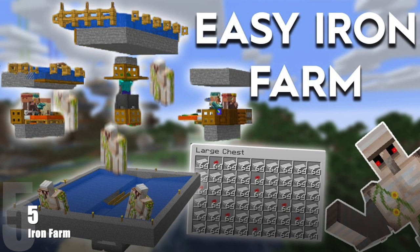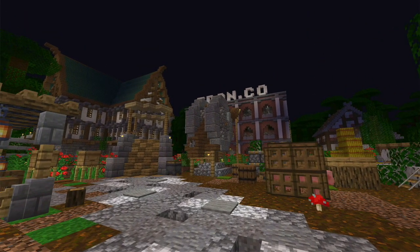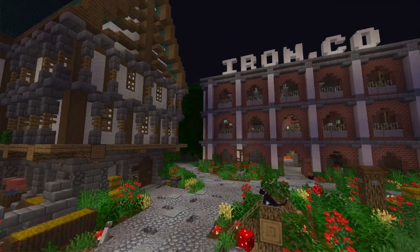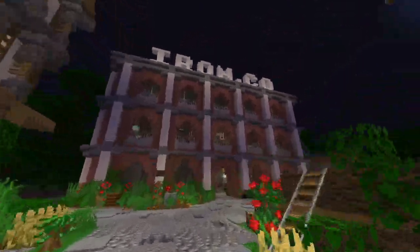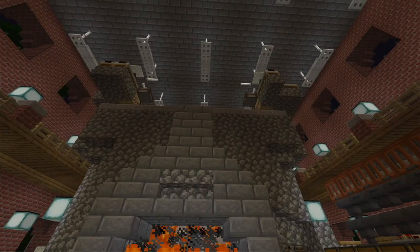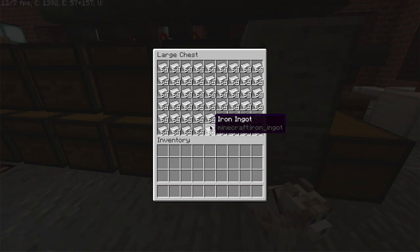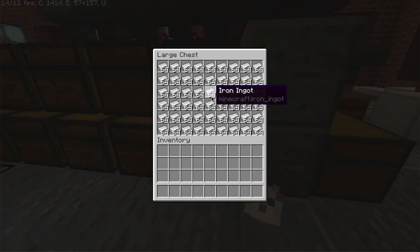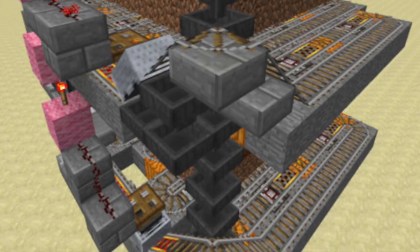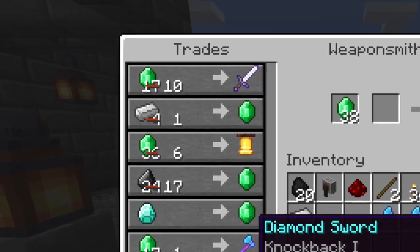Number 5: An Iron Farm. Let's take a look at one of Minecraft's oldest automatic farms out there. With some designs being almost a decade old by now, Iron Farms have gone through quite a few iterations, some bad and some better. What was once a huge endeavor with many doors is now much more simple and easy to understand. But what makes these farms truly amazing is that ever since the Village and Pillage update, they have also made pumpkin and melon farms obsolete, since you can now trade iron or less for an emerald with villagers, making them more than ideal for trading.